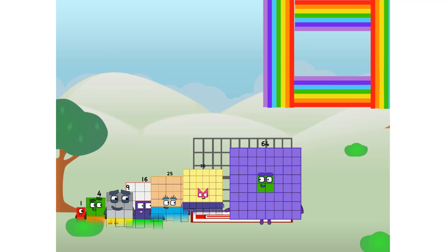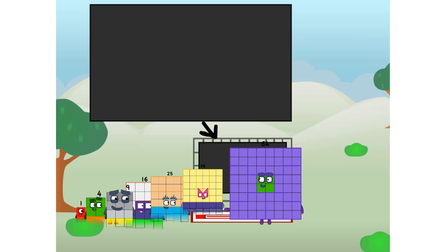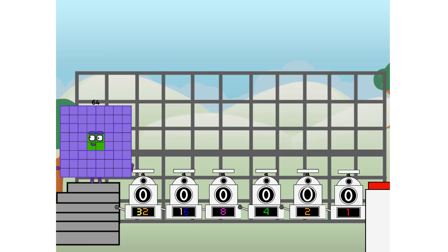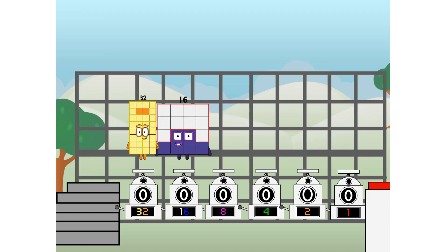I am 64, and I can be a strong square, a chess board, a super rectangle, eight octoblocks, or even a super cube. But today I want to show you a little trick I call binary boosters — using the power of doubles to send any number flying. First, I split in two: 32, and 16, and 8, and 4, and 2, and 1, and one more to press the big red button.